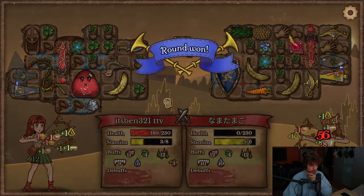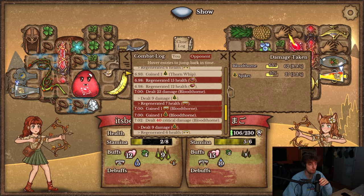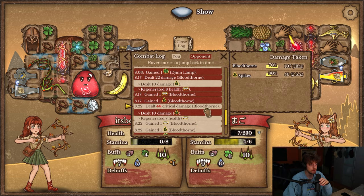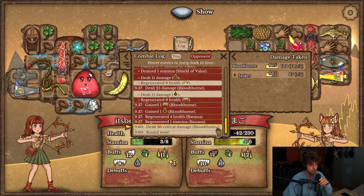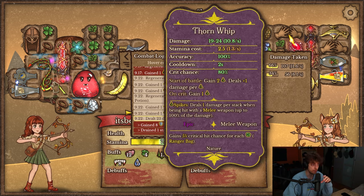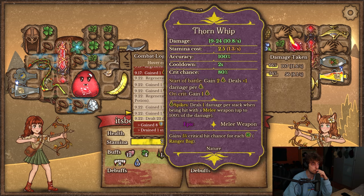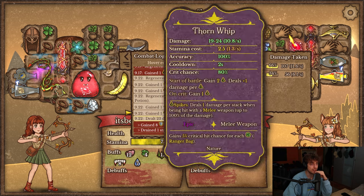Oh my god, what? They just died. So fast. 40 crit from bloodthorn. 56. It's only bloodthorn doing like the big damage. Thorn rip that did 23, though. Goddamn. 60 crit. 80 crit on Gooberd.